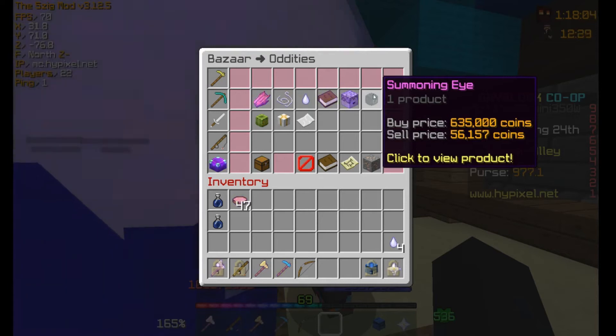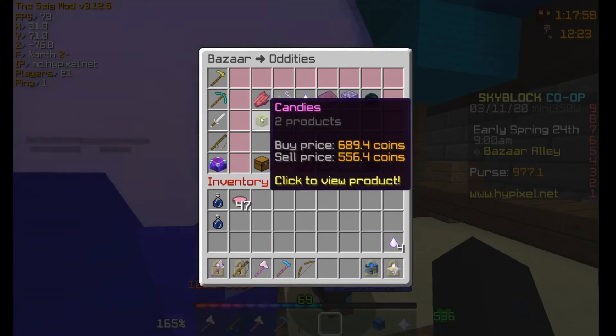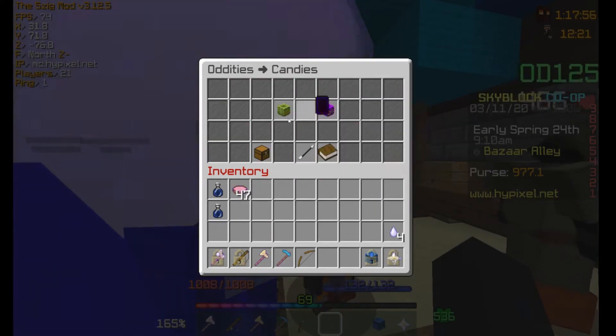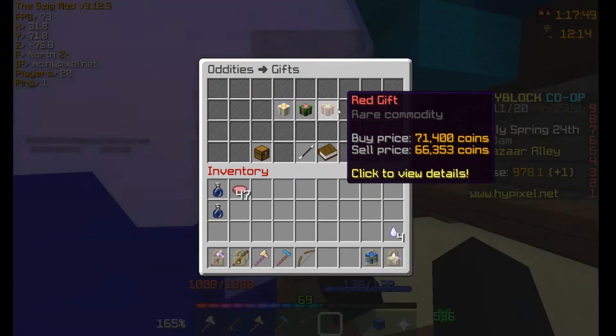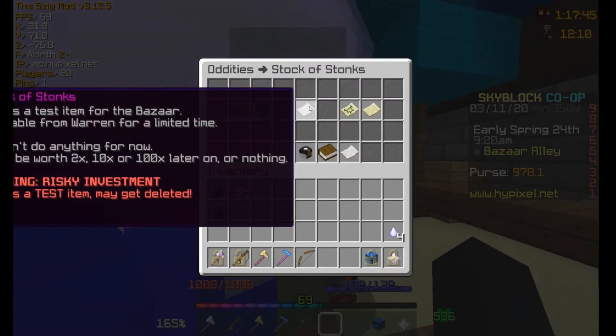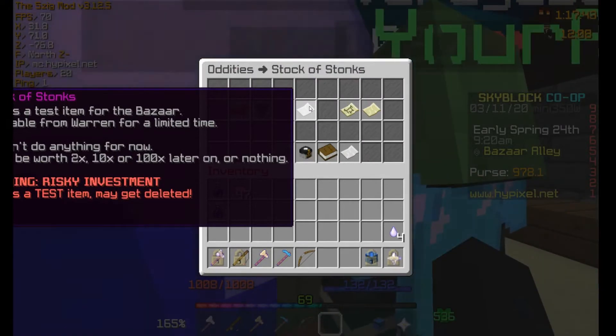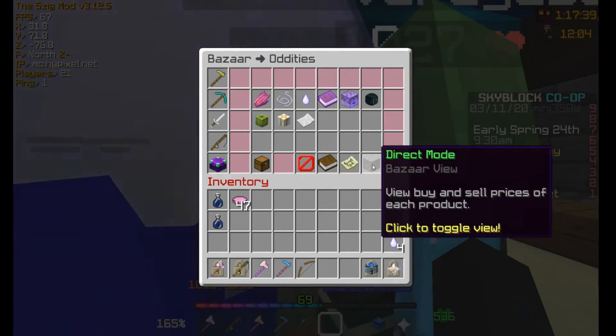You can buy Summoning Ice for 635,000 coins, but you need a bit more money right now. You can also buy candies — green or purple — and gifts in white, green, or red, which cost $71,000. And then there's a Stock of Stonks, which is a test item and might get deleted. Not really sure what that is.